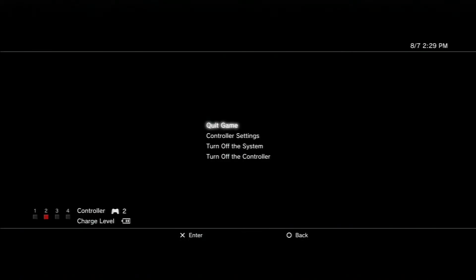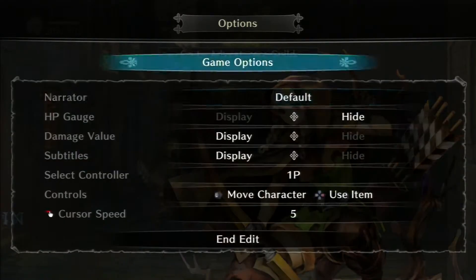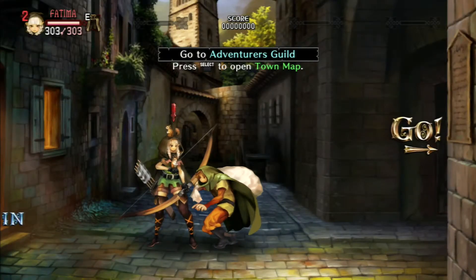So what we're gonna have to do is go to options and reassign the controller to the first port. We're actually gonna just switch it out — move the character, and edit. Put this to two.